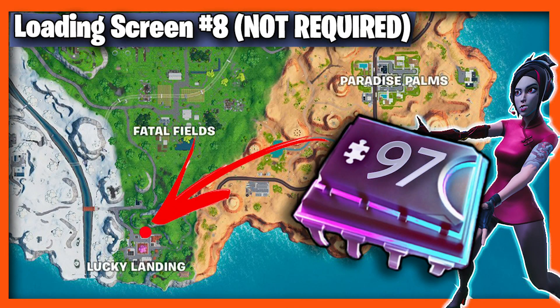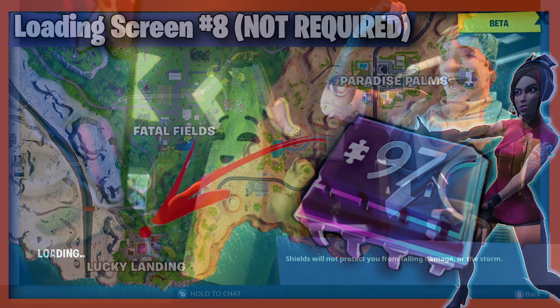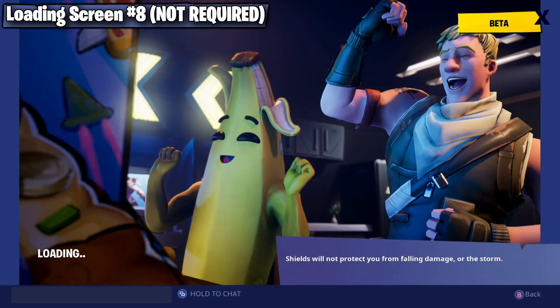Hey everyone, in this video we're getting Fortbyte 97. All we have to do is head to the hidden spot in Loading Screen 8, which can be found in Lucky Landing.